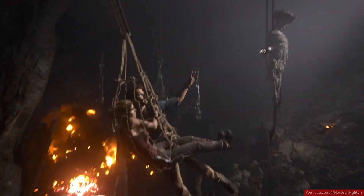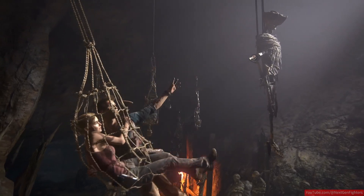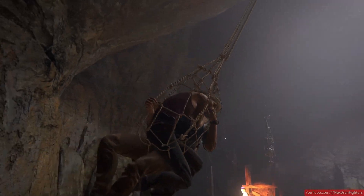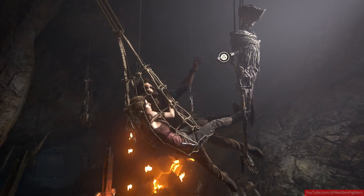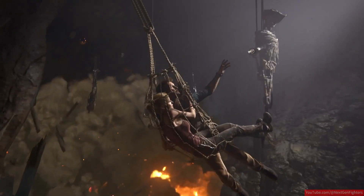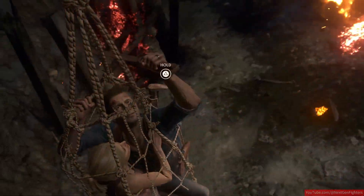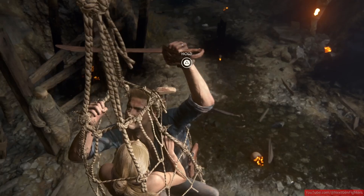Holst and Nishino have adopted a show-don't-tell approach to leading PlayStation. Holst says it's important to convey their strategy, but he spends a big chunk of time with creators. Nishino added that the product and content should be the forward-facing things — behind the scenes, who the people are doesn't matter. This low-profile leadership style seems to align with their belief that the games themselves should do most of the talking.